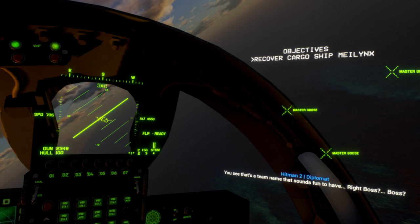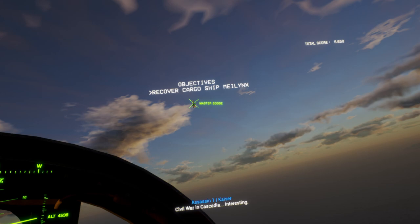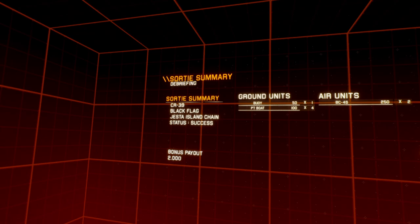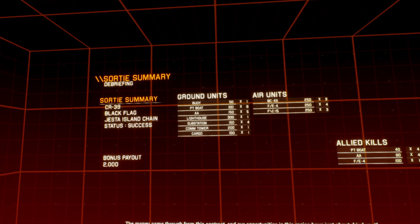Civil war at Cascadia — interesting. That's it. Mission complete. Bonus payout — two grand. Yes, we did get extra points for the lighthouse and the comm tower — they were worth bombing.